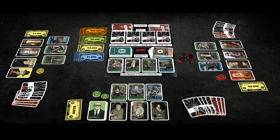The game consists of 196 cards, money, dice, 2 card mats and the deal markers.